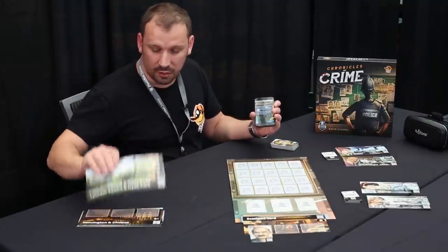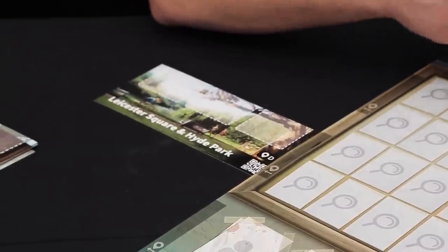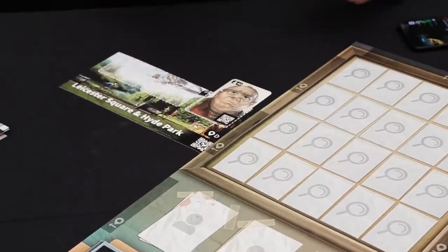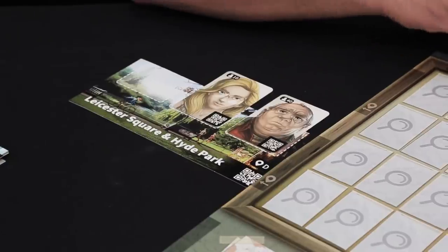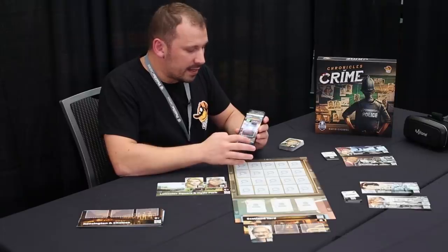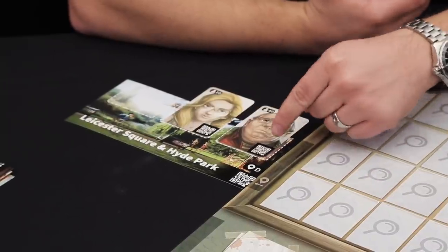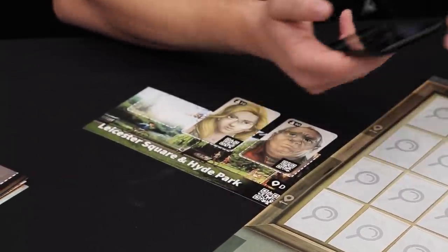I'm looking for Location D in my stack of locations. Once there, you can find the Gardner, Character 40, and we discovered the body of Character 10. So I'm looking for Character 40 and the body, Character 10. The game tells us to come back to Scotland Yard once we know who did it — we don't necessarily need hard evidence for this case. How to play is very simple: you have a QR code on the location, you scan it and you move there. It takes 20 minutes of in-game time, and you scan someone to talk to them. I'm simply going to scan this location to move there.